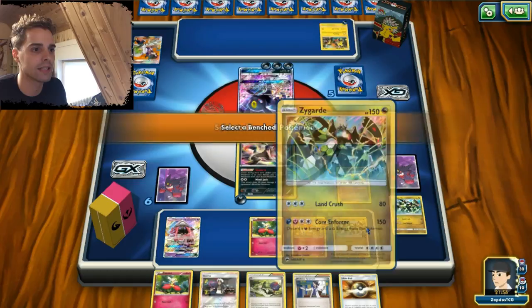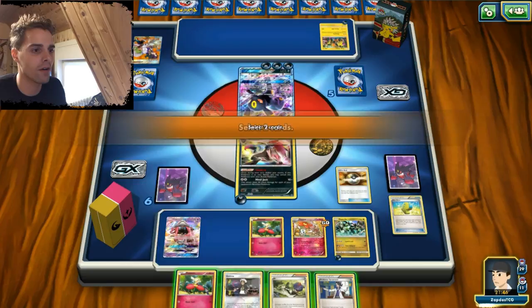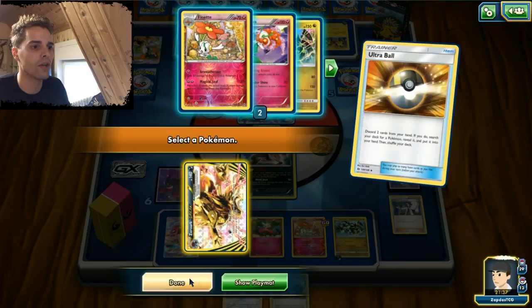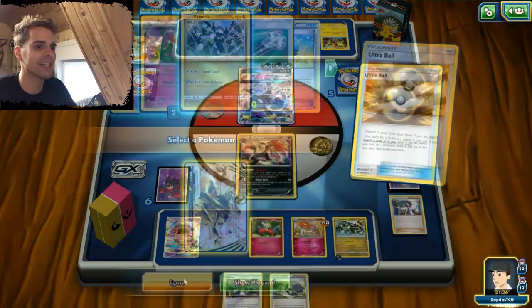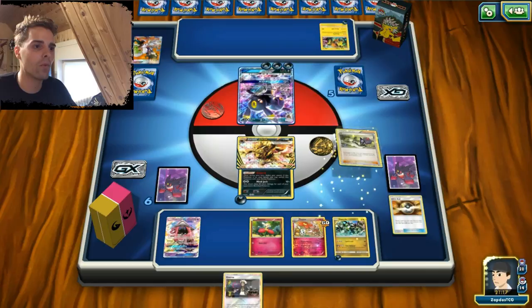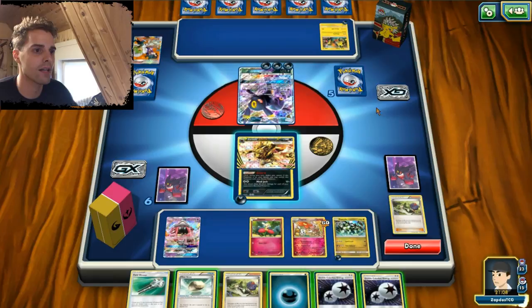We have a Max Elixir which is comforting — at least we can get an energy onto our Zygarde. We can use an N so the opponent has fewer cards in hand. Actually N would be better here, so I'm gonna get rid of the Sycamore. Next turn we'll use N so the opponent has a few less cards. We can also get out our Floorguts. The Zoroark has two retreat costs so definitely getting out that Zoroark Break now to ensure some decent damage on the field. We draw into the DCE and Float Stone — maybe attack with Zygarde.